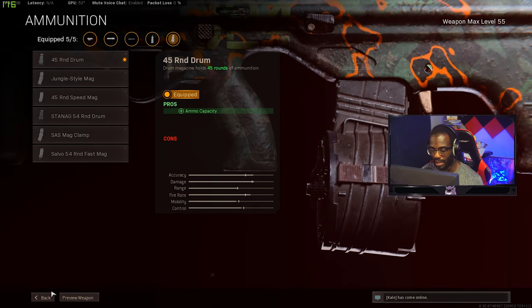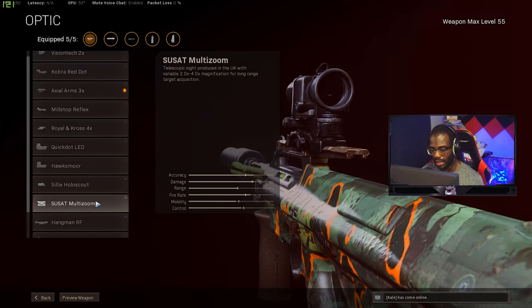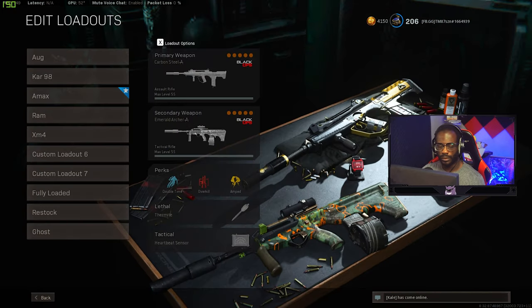The magazine is somewhat subjective, but the 45-round drum is good enough — you don't need anything else, and everything else hurts your ADS time, so it's just not worth it. You're going to take enemies down in roughly two to nine shots anyway. For the optic, use the 3x. You could also use the Susat multi-zoom since it gives no visual recoil, but I'm not a fan, so I go with the 3x.